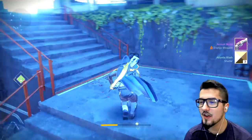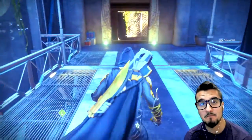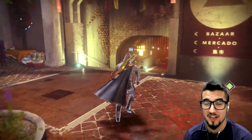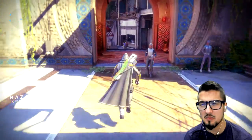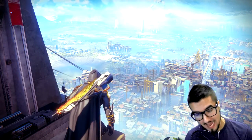Are you guys stuck in the loop of getting the exact same weapons over and over again? Because I haven't got the hand cannon with explosive rounds that's supposed to be like a very good cannon — it's like the one we got in the beta. I haven't gotten that one yet. I think it's a crucible one. Well guys, that brings us to the end of the video.